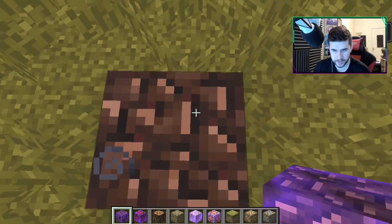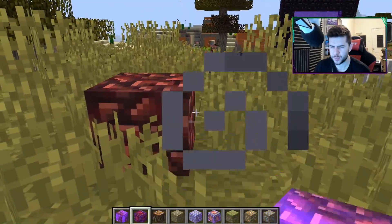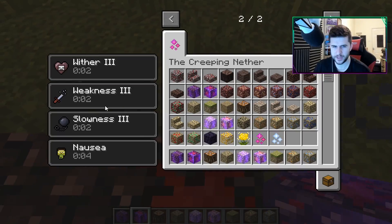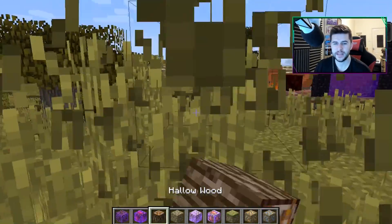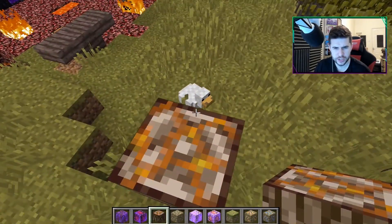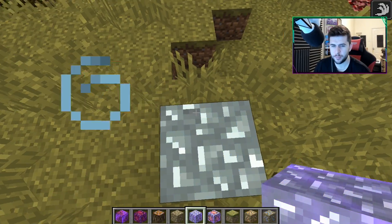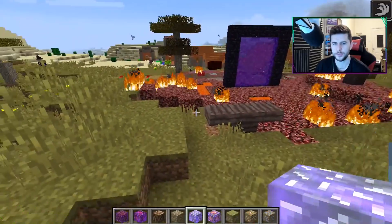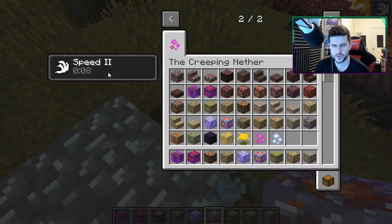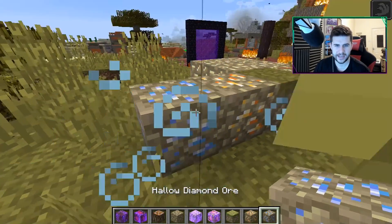We've got charged soulstone, which when you're standing on it gives you weakness, slowness, and nausea. I think that is crafted with dragon's breath possibly. This one also produces weakness, slowness, and nausea — so these are definitely two blocks you don't want to mess with. We've also got charred wood, and hallow wood though I'm not fully sure how to obtain that one. There's hallow rock, charged hallow stone which seems to give you a boost. There's also purification catalyst which gives you speed two — so there is a way to get some benefits from this, it's not all doom and gloom. We've got hallow grass, hallow gold, and hallow diamond.